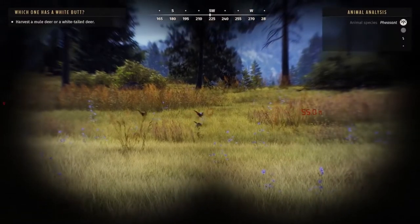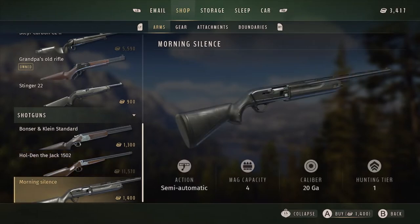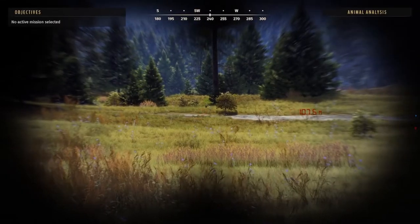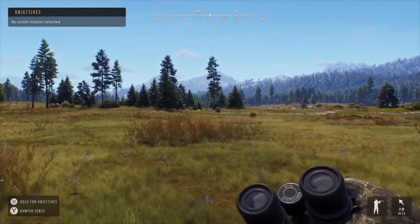So I did do some deer hunting, some mule deer hunting actually. And I spotted a four-star pheasant right near one of the hunting stands. So I waited, reset the clock the next day, did the missions to complete the introduction to Way of the Hunter. While I was doing that, I spotted the five-star pheasant. So right after getting the shotgun, I went right back to the same spot.